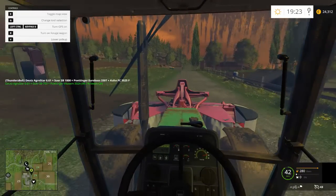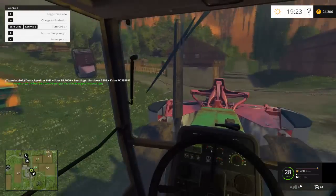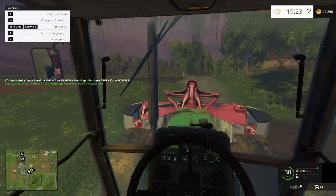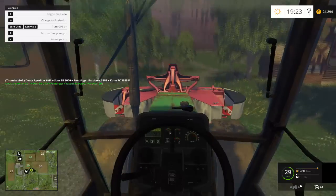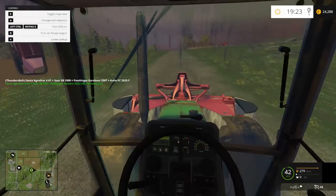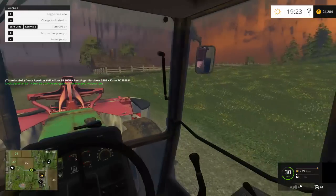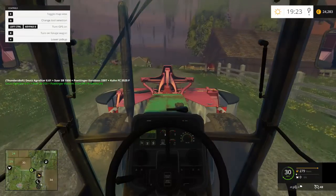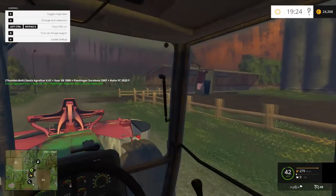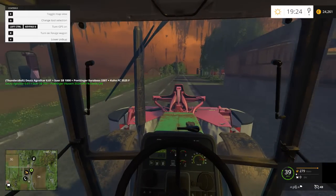We're gonna head this way, and we can also check on the other guy who is seeding the field right now. Oh, I forgot we still got the fertilizer sitting out - gotta get that put back in the barn soon. Actually, there is a storage barn right here - I forgot there's one here at the grain mill, so we can always use this one. I think that's the closest one to the field, so that's the one we'll probably have to use.